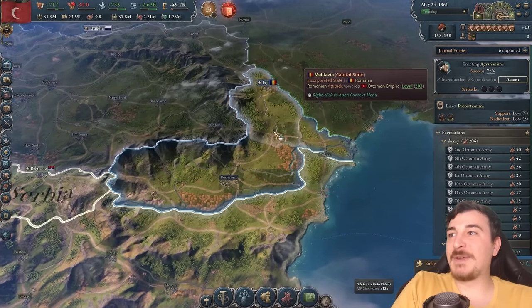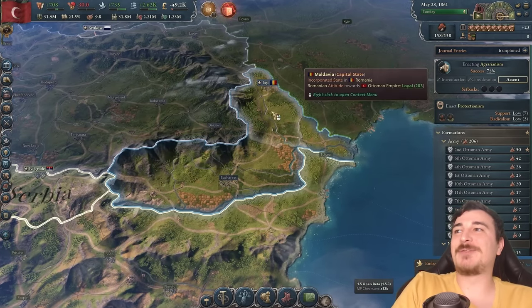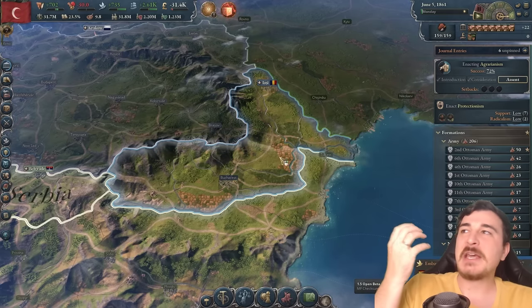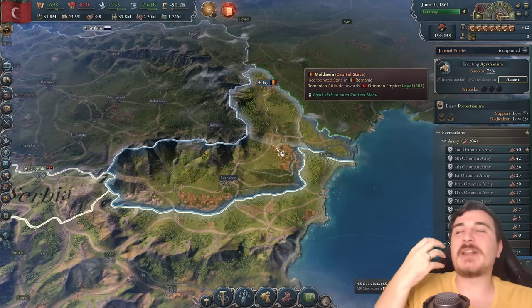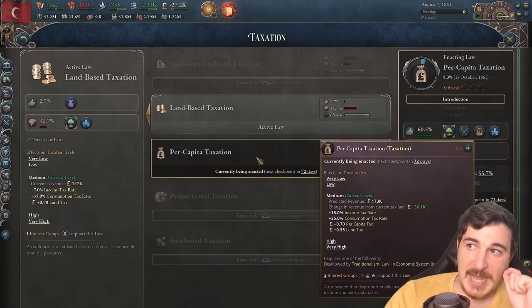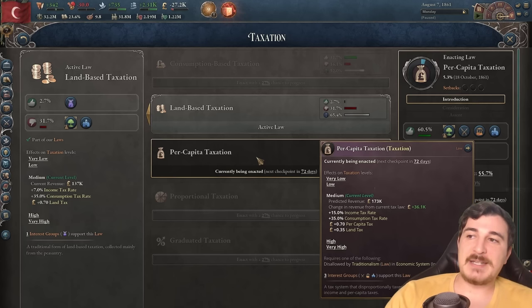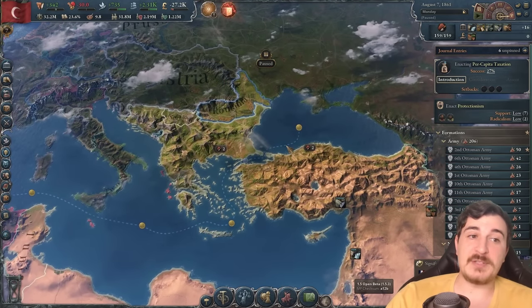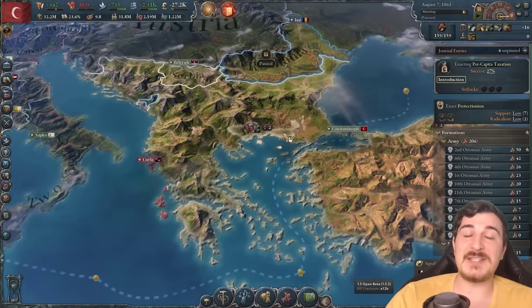We are a little bit late with this, but after we get per capita taxation, we're going to get a ton more money. And we have 27% chance to start with, so it's going to be fairly easy to get this enacted quickly. What's going on here? Look at all that — that is not Gucci. The Austria might be in a little bit of problems, judging by the amount of unrest in their lands.